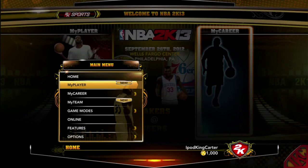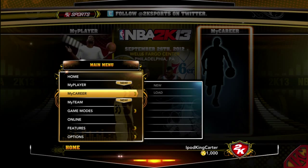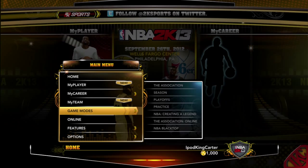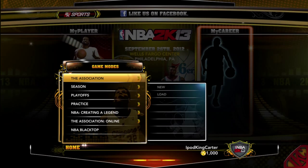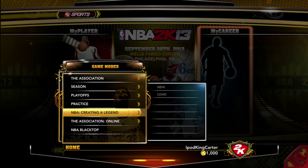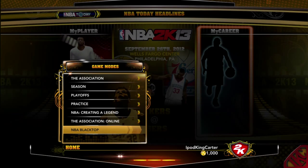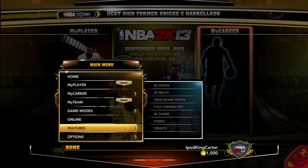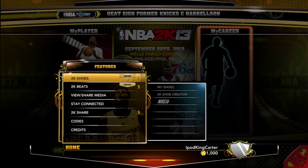I got it for Xbox though. You see my player, my career, the new My Team — nobody really cares about that right now — the association, season playoffs, practice, create a legend, take your association online, play NBA Blacktop, go online, play quick games and My Team and things like that.